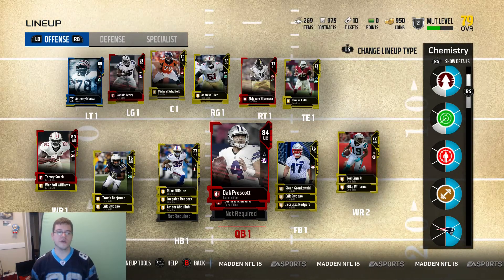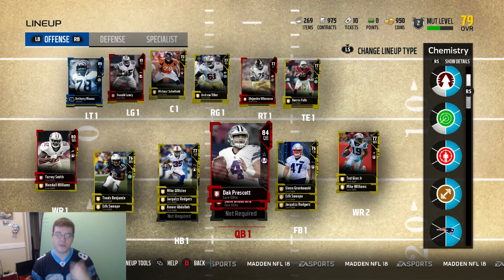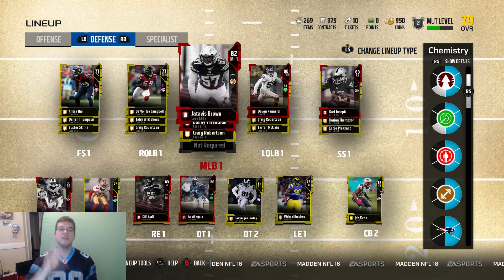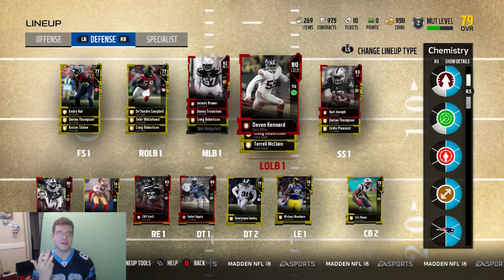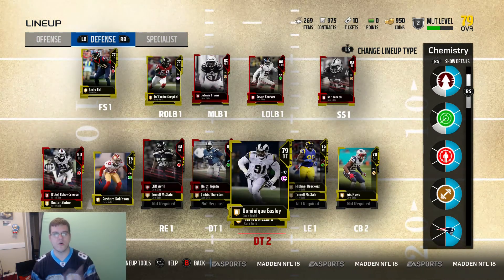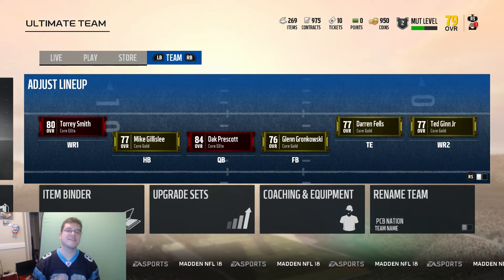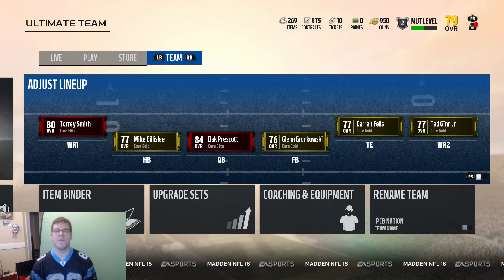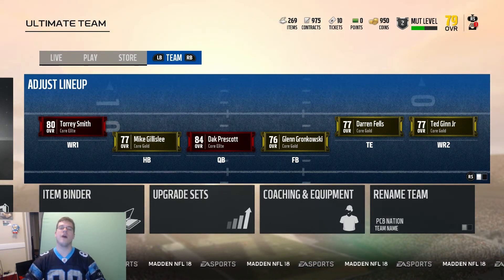So pretty much guys, this is basically what $100 will get you. Right now we got a 79 overall team — not entirely too bad to start off the game. We got a lot of golds, a good amount of elites, and we even got a legend pull. That's awesome. Jatavis Brown and Danny Trevathan are pretty much going to round out our linebacking squad. I want to see how much coins these guys go for because I want to see what the market is like. Once we grind out solos and get a bunch of other coins and packs, we can make even more upgrades. Let me know in the comment section down below what packs you opened. Thank you guys so much for watching — hit that like button, hit that subscribe button, we're going to have a bunch more gameplay coming soon. Take it easy, y'all have a safe one. Peace.